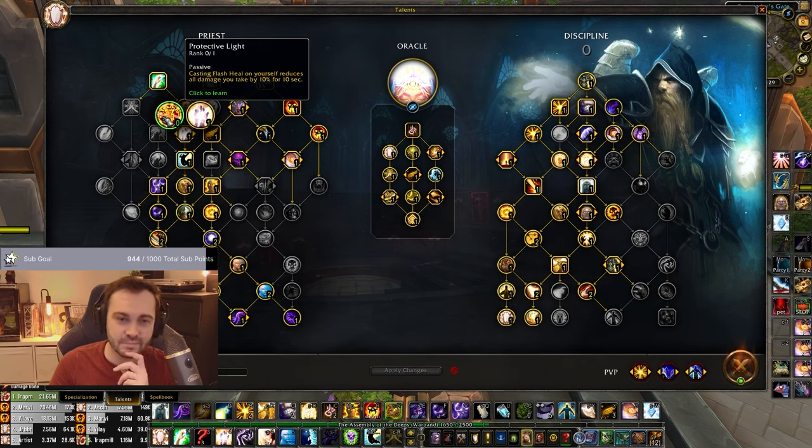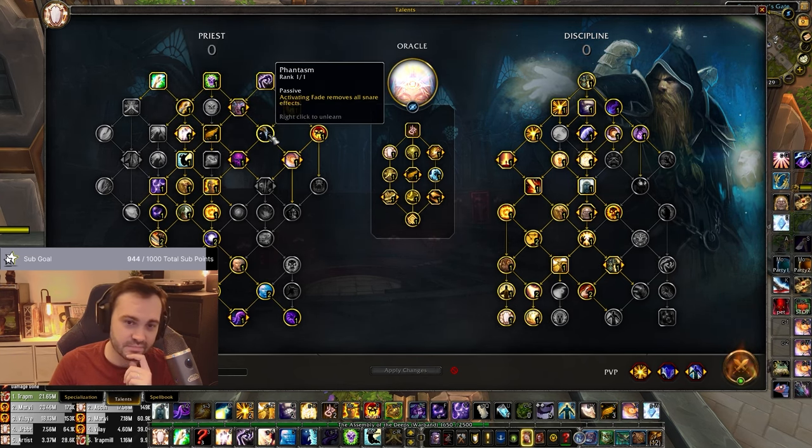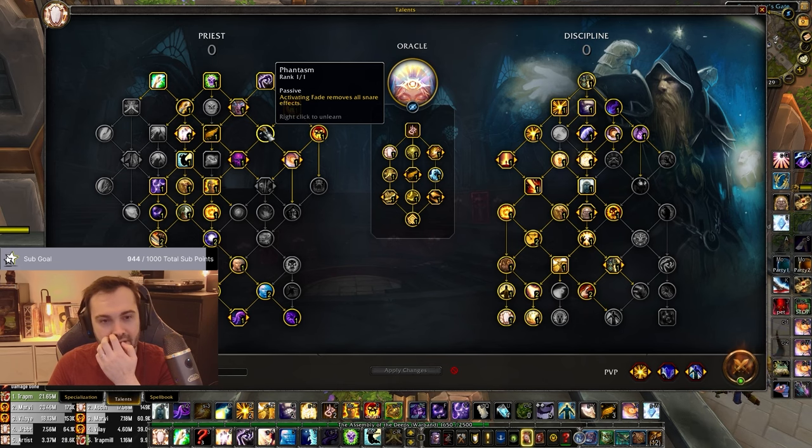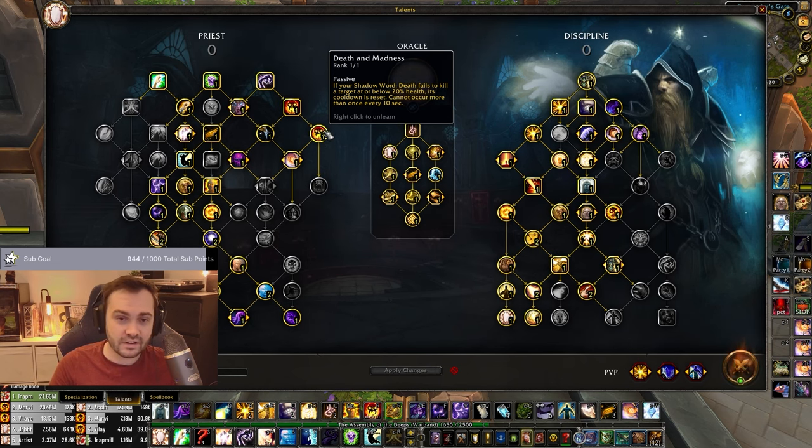Feather is standard. Phantasm is super important to remove snares - part of your main mobility is this. Death and Madness - this is kind of a flex spot but I feel it's quite nice to secure kills with and to grind out an extra cooldown if they aren't going to die but get extra low. I really like this, I think it's good value.